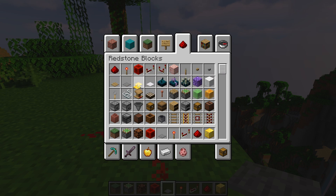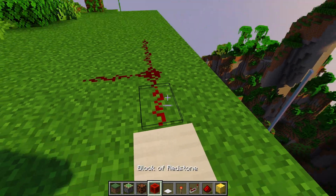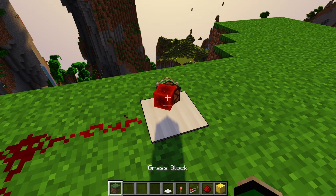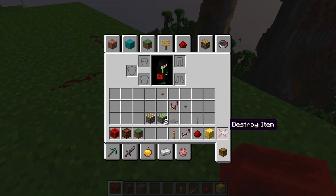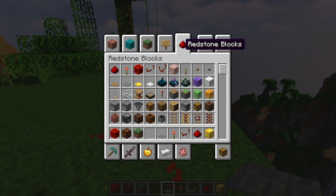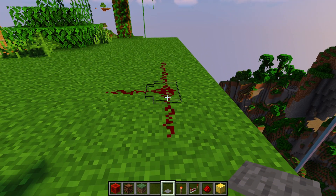The different varieties of pressure plates do different things. The iron one, for example, only reacts to weight — if I put items on it, the signal is really weak, but if I put more items it gets stronger, though it requires a lot of items. Stone and wood pressure plates are usually the most reliable. The iron and gold ones do weird things — I have a video on that if you want to see it, or you can just experiment with what they do.